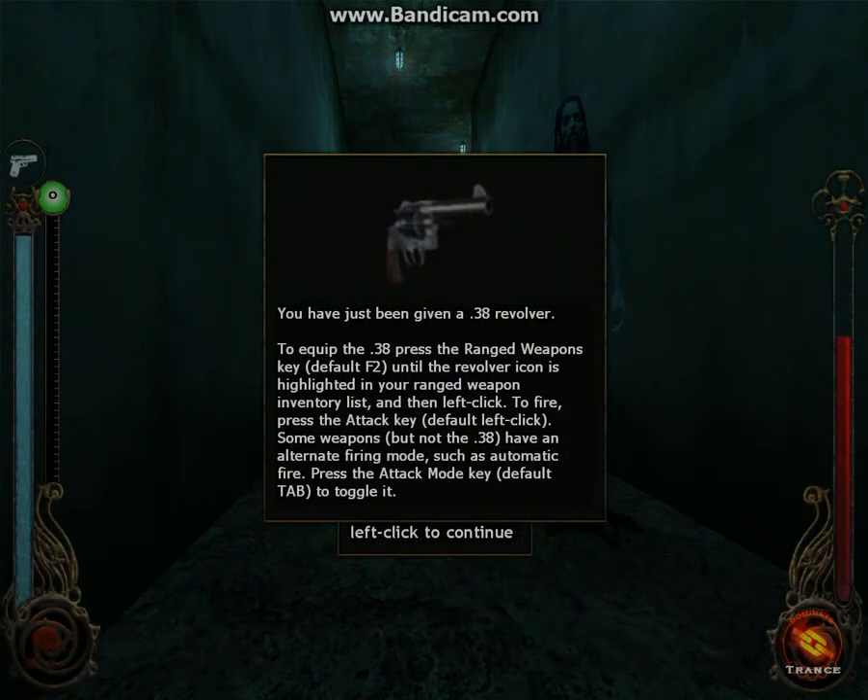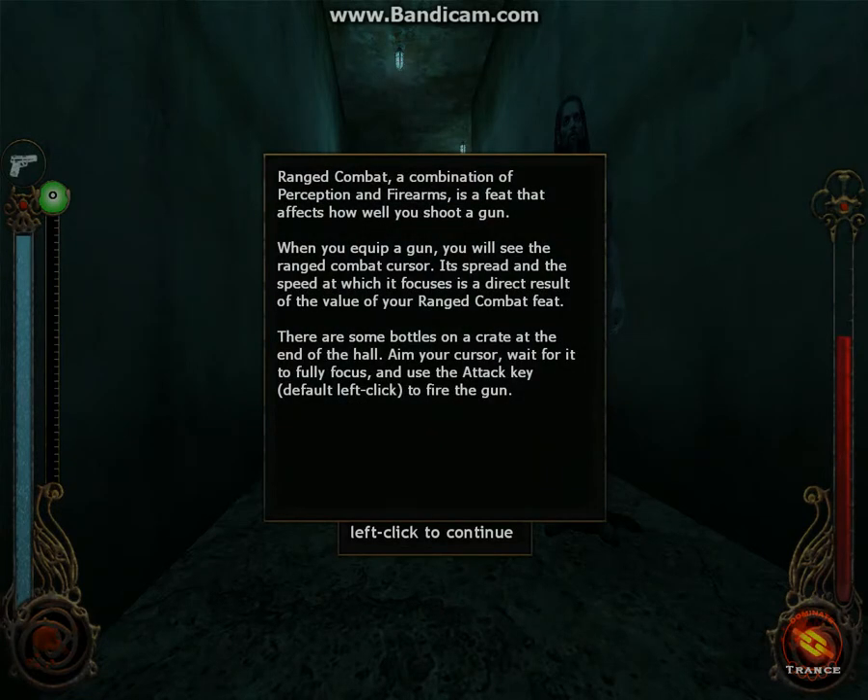You've just been given a .38 revolver. To equip the .38, press the range key — default F2. Use the revolver icon as highlighted in your ranged weapons inventory list, then left click. To fire, press the attack key. Some weapons, but not the .38, have an alternative firing mode such as automatic fire — default Tab to toggle it.